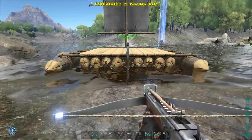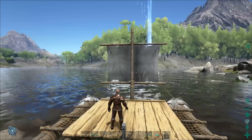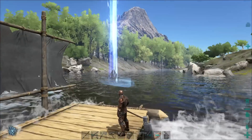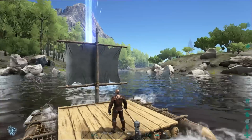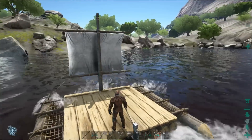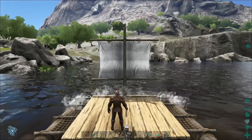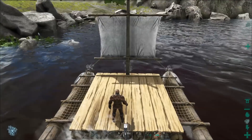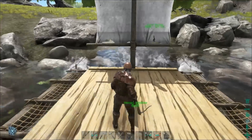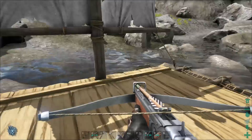Look at that — this is freaking awesome. You just push forward and steer, it's just like a dinosaur. So let's go get some supplies real quick, park the raft over here, and take a look at it. I'm trying to see if maybe it has an inventory or some stats. No — the only thing you can do is change its name, unclaim it, and drive it.